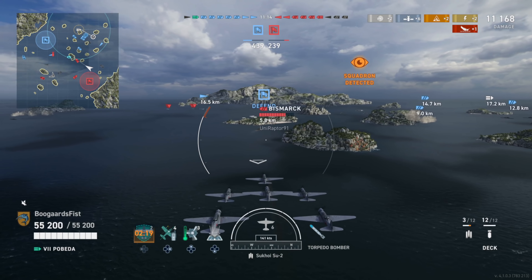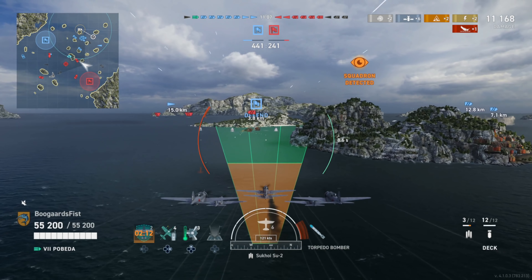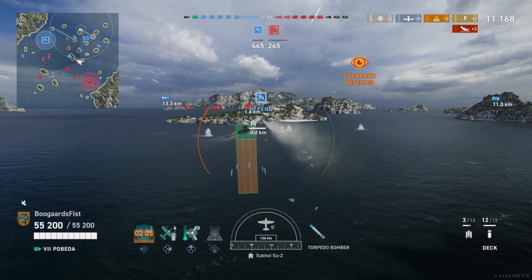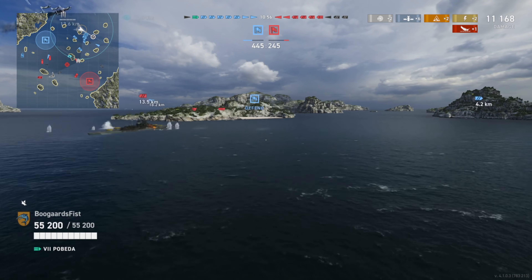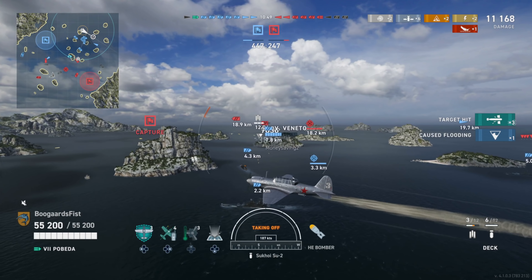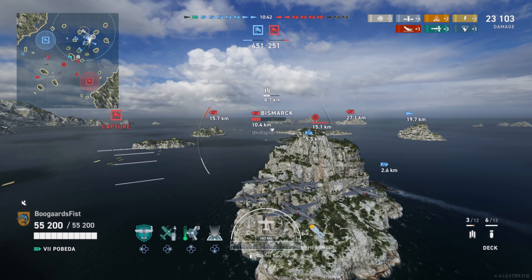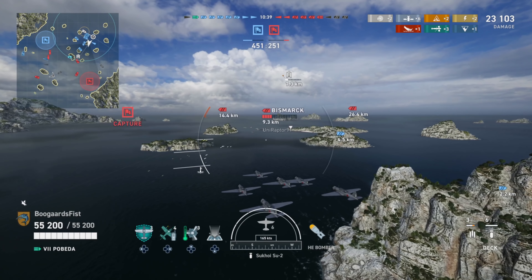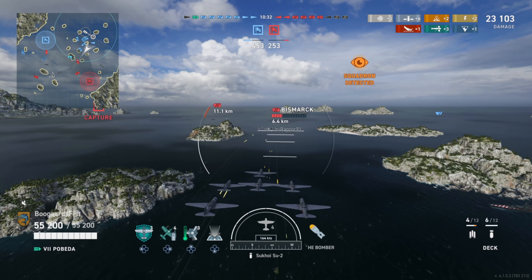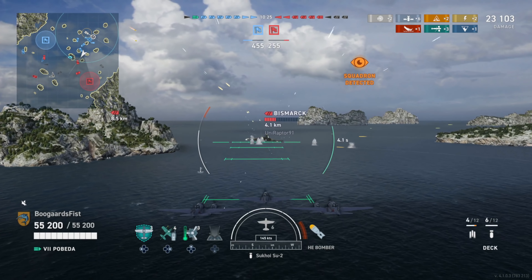Same thing here — look at this Bismarck. He's not quite angled at these guys yet, but I'm suspecting he's probably going to, because looking on the map he's got all these guys to the north. He slams on the brakes and is at a decent angle on those guys. Because of that, now we have access to the side — there's the boom, boom, boom, three hits and one flood. That's just the concept: looking on the map, where is this guy going to try to angle, and how can I attack? Or if I attack this guy, can I force him to go against what he should be doing with angling?